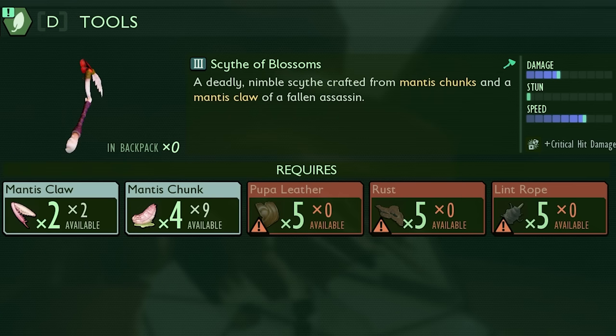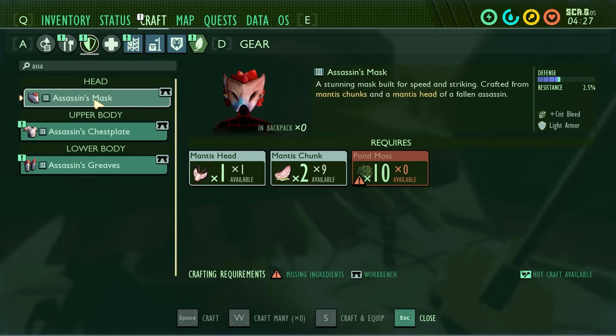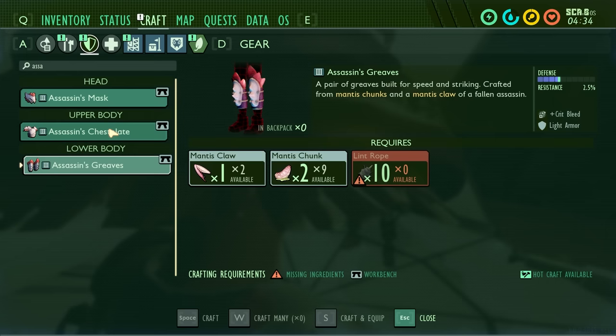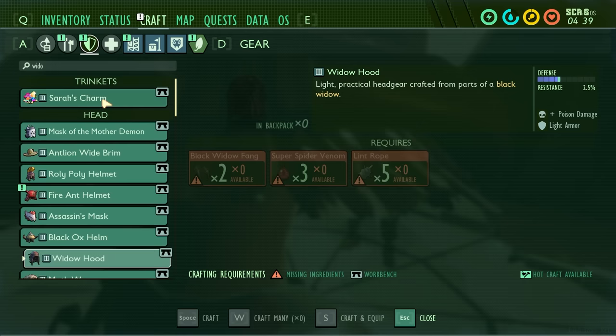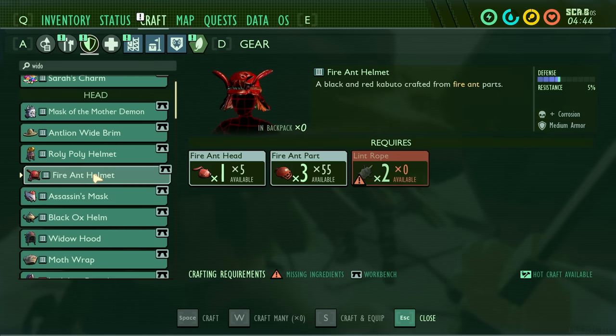The blossom scythe - deadly nimble scythe, crafted from mantis chunks and a mantis claw. Father fallen assassin - critical hit, that is a lot of speed. Is it one-hand or two-hand? Looks like two. The assassin's stuff - crit bleed, assassin's mask. Pond moss - I could actually make that helmet. We're gonna have to go fight it again to get all this stuff. This is light armor, interesting.